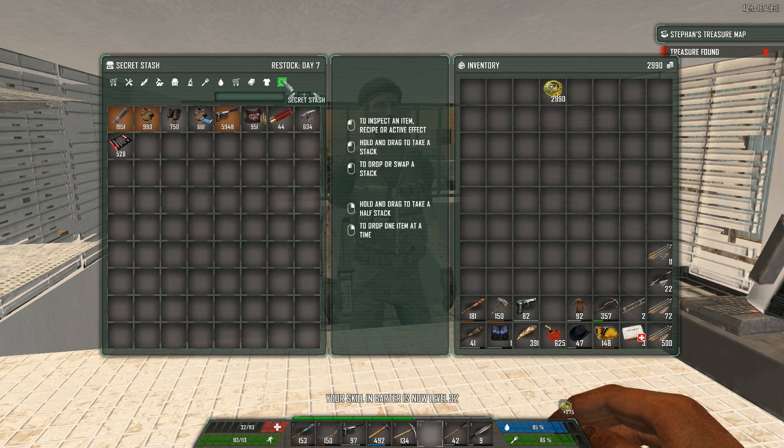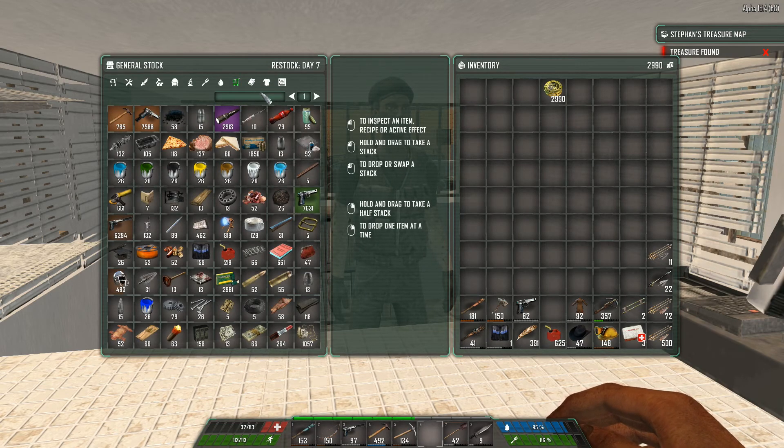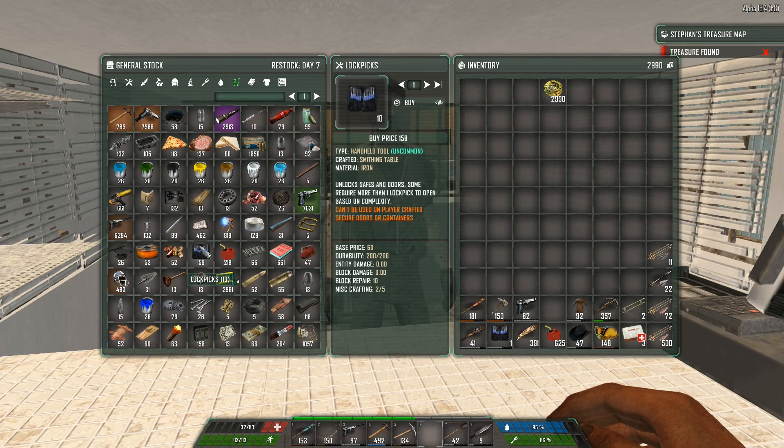Alright, so we've got 3k. Let's see if he's got anything good. Anvil. Painting metal. Don't care about any of that. I just sold him all of that stuff. Let's see if he's got anything that we really need. I'm kind of tempted to pick up the lockpicks, but I don't think they're going to do much for us right now.